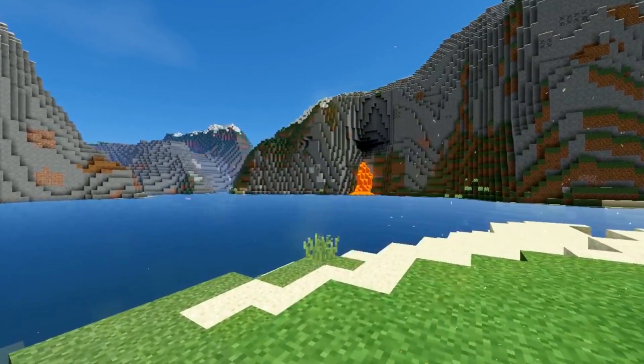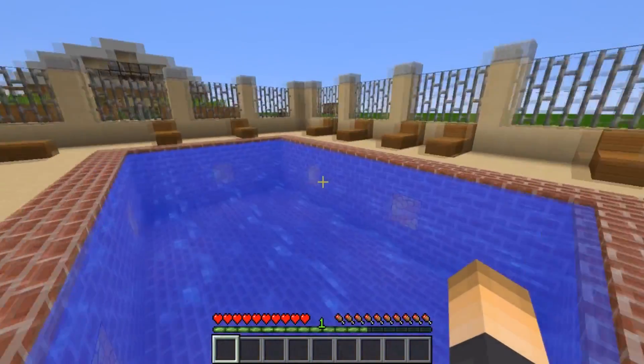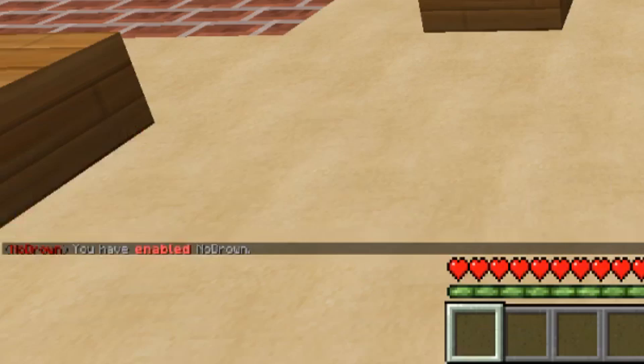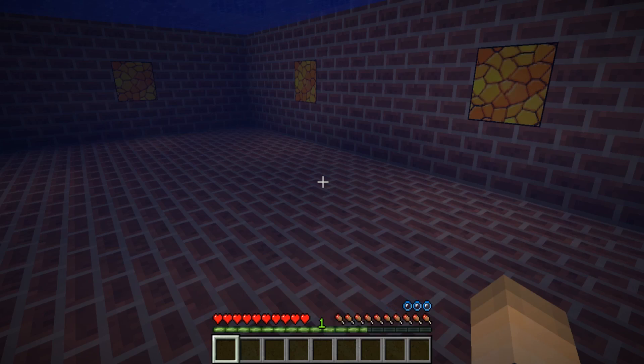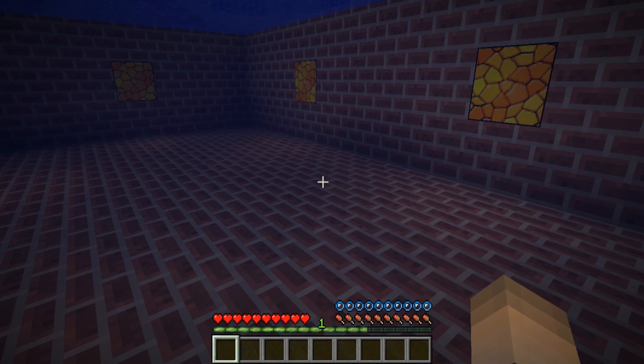At number 4 we have a plugin called No Drown. You can tell what this plugin does — you can enable or disable drowning on your server with one simple command: slash no drown. You can make this a donator perk or a special perk in a mini-game. I think that's a really smart move. Make sure to check that plugin out at number 4.